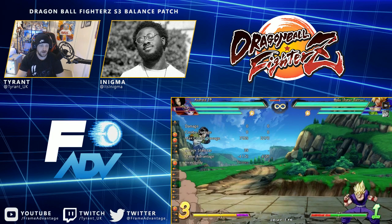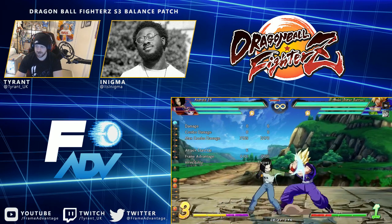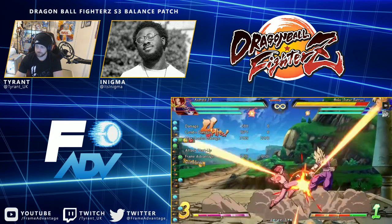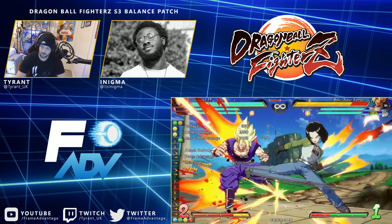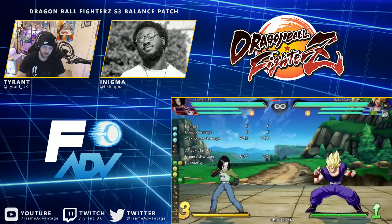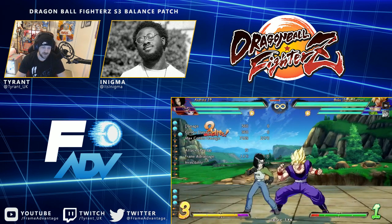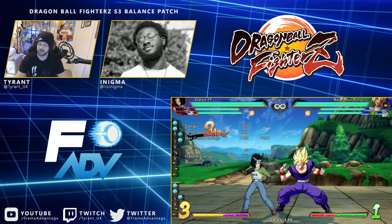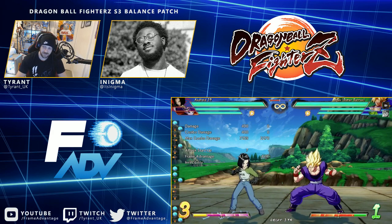Okay, Android 17. The standing light attack was adjusted for blowback. They changed the hit stun or something — this was for certain combos, not sure, maybe makes it more consistent. The follow-up was sped up, attack start-up adjusted, movement and character position adjusted, and the auto combo hitbox adjusted blowback. So if he's a little bit too far he still gets stuff after that.